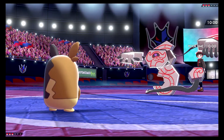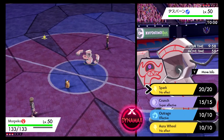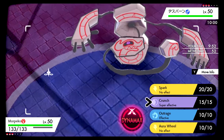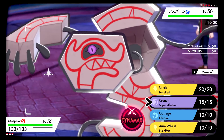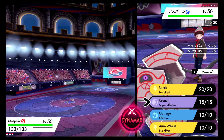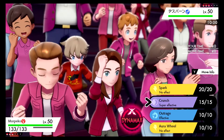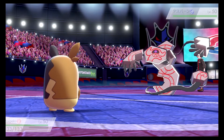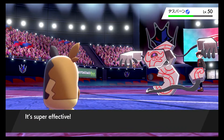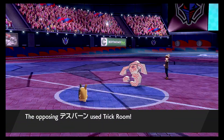We're gonna lead with Cofagrigus — I hope this thing is Ghost type. Okay, that already tells me — even though I've never seen one — we can just Crunch turn one. I almost want to go into Sirfetch'd. We're just gonna Crunch turn one and see what he wants to do. He might burn me. I'd rather have burn on Morpeko than on Sirfetch'd. Oh, he's gonna Trick Room.